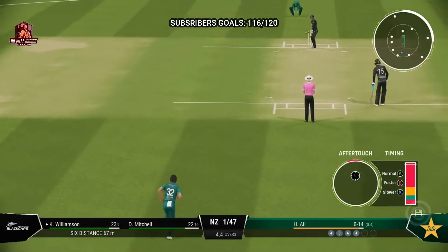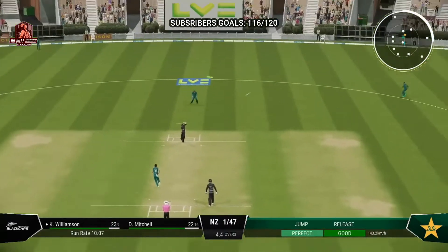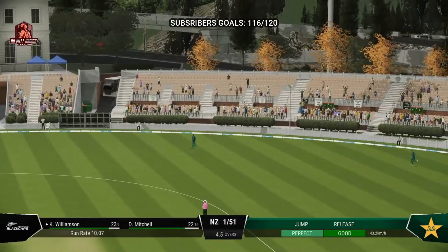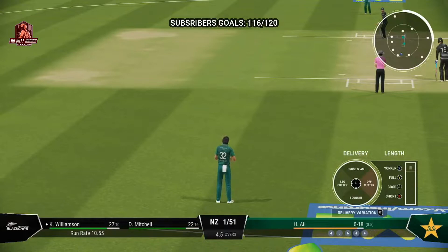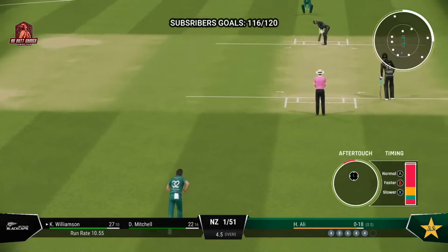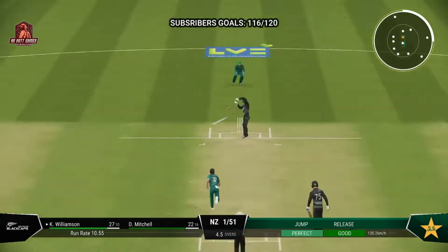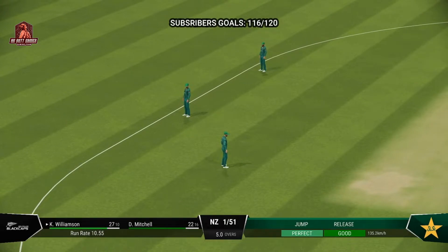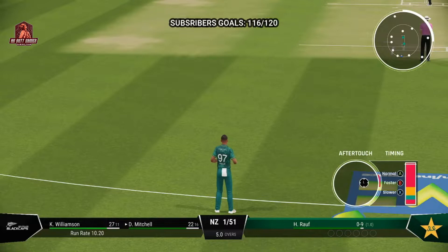They just put it away. Strays onto leg and glanced it sweetly — might just get to the boundary rope. It was in the gap, pretty much all the way along the ground to the boundary rope. Off to a good start now. Collects that one, simple as you like inside the ring. A brilliant over for the batting side, not so for the bowlers.